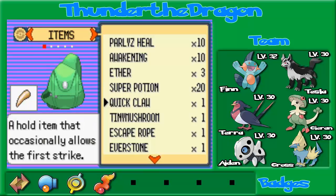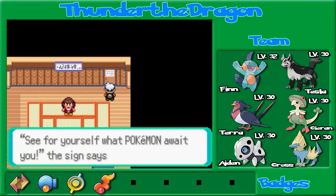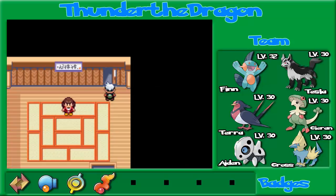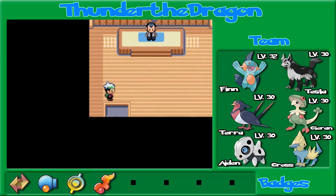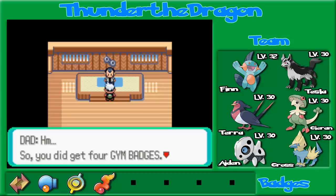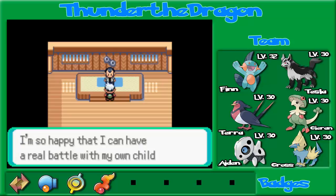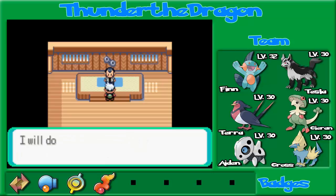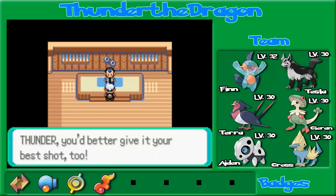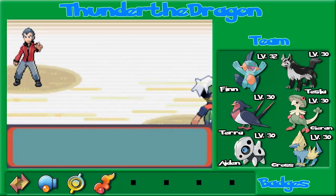I'm going to use a potion. Sadly, I don't have any low-level potions anymore, so I'll have to use a super. Yep, Gym Leader's room. I'm a bit nervous to fight Norman — he is quite good. So, you did get four gym badges. Fine. As I promised, we'll have a Pokemon battle. Thunder, I'm so happy that I can have a real battle with my own child. But a battle's a battle — I'll do everything in my power as a Gym Leader to win. Thunder, you better give it your best shot too. Norman is very tough.